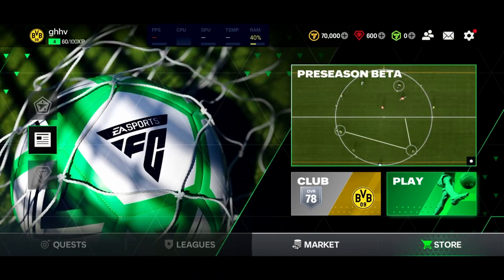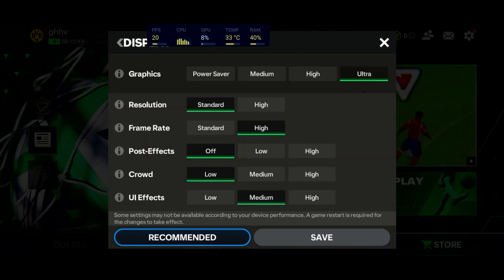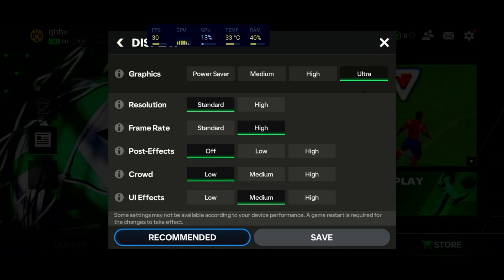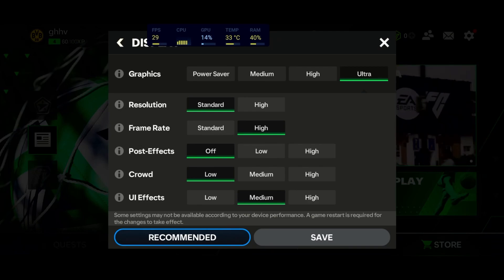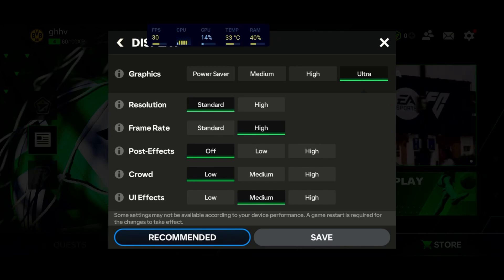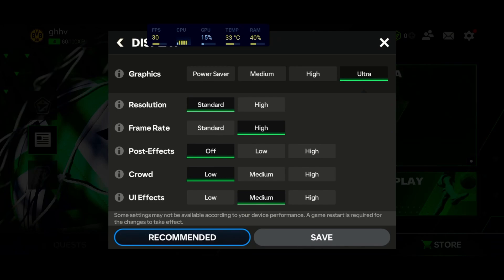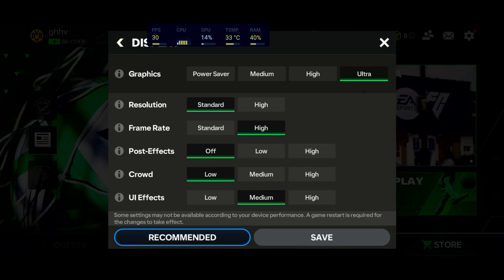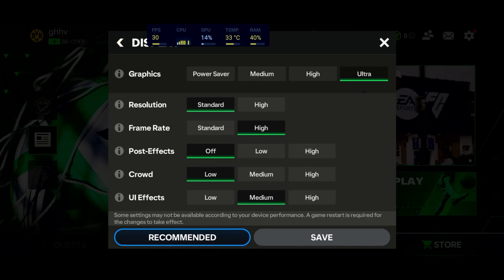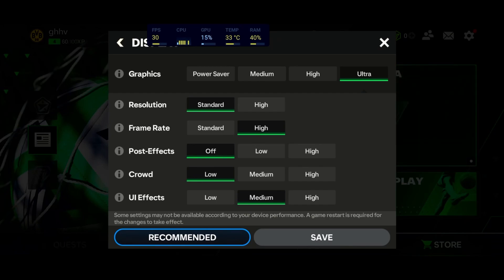Now in the game, we're going to go to Settings, then Graphics. The first one is resolution. You have two brackets with about a 10% difference in FPS between standard and I. If you're playing on an older phone like S9, S10, or even the S20, I recommend going with Standard if you want pure frame rate. If you have something more recent, you can definitely run I for resolution.